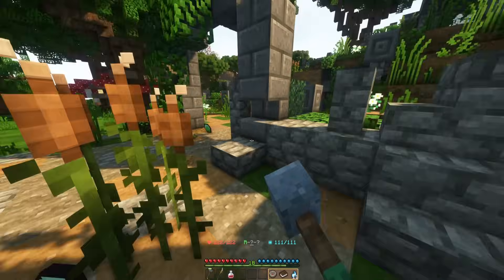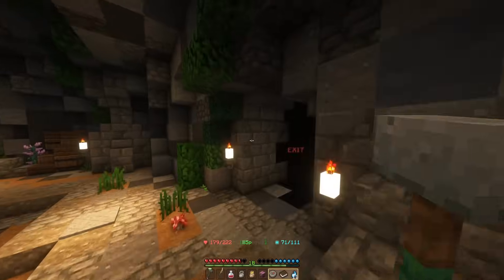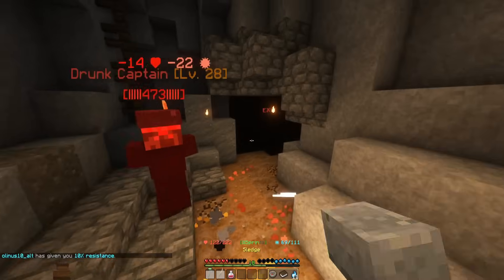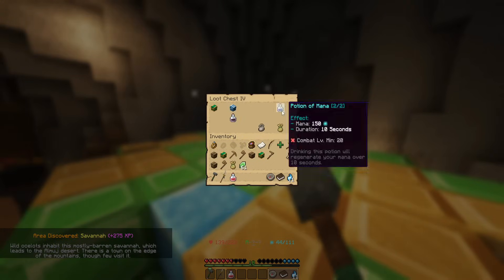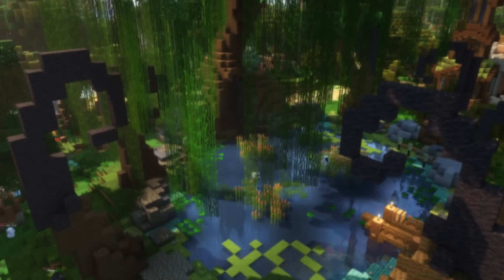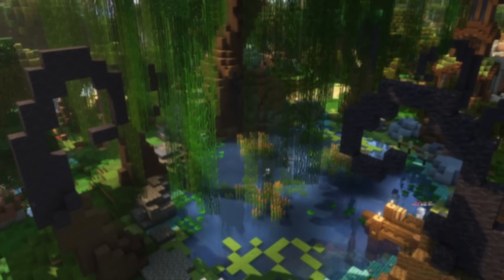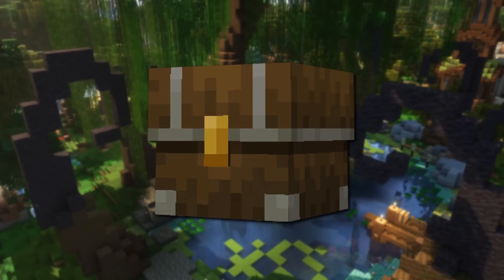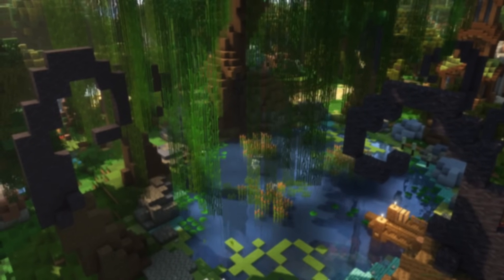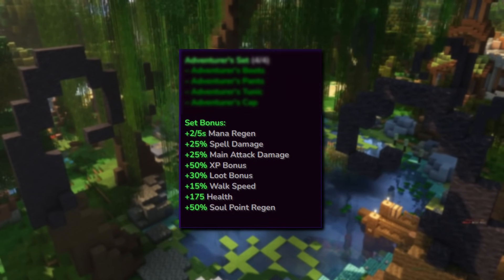Speaking of looting chests, it's one of the methods of obtaining loot and new gear. There are loot chests all over the map marked with particles, and when you open them, depending on their tier, they will have a certain amount of loot. When it comes to gear, there's normal tier, unique, rare, legendary, fabled, and then the highest tier — mythic. There's also set items that give you special boosts if you use the entire set.